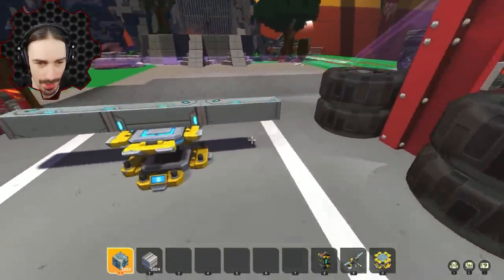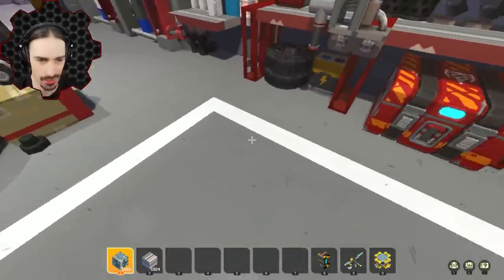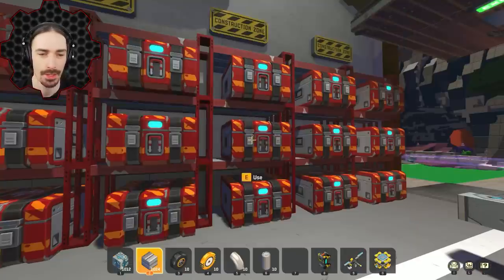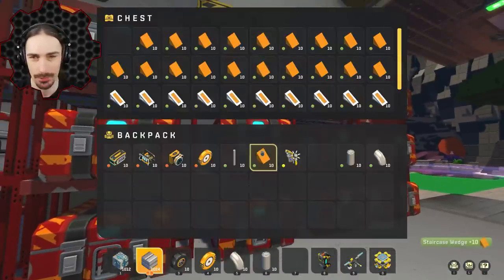I just realized this white line is actually the suggested dimension — this is exactly 12 blocks. So if I build within this white square, I should be fine. Oh, look at all these wedges! We have a chest dedicated to just wedges. Gotta love the support for Wedge Gang here.